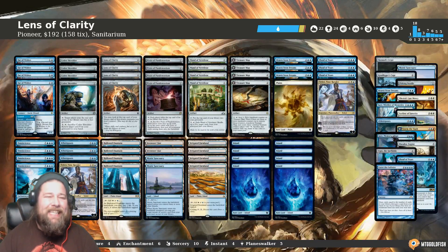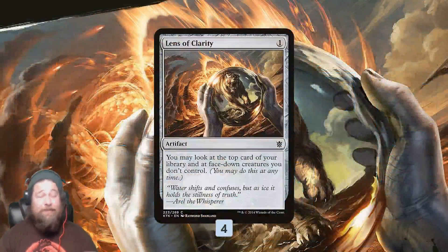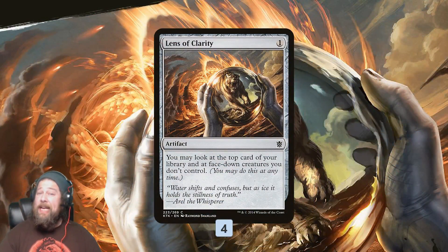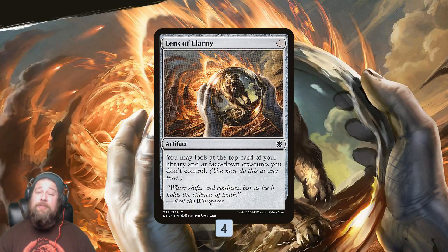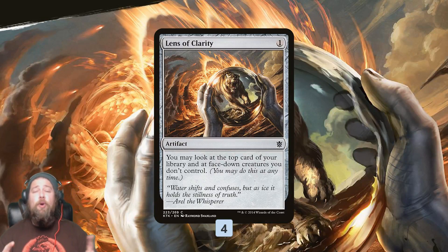So let's talk about this ridiculous Lens of Clarity deck for Pioneer, starting with Lens of Clarity itself. It's a one-mana artifact that allows us to look at phased-out creatures we don't control — that's not really relevant — but if our opponent plays a morph, we got them. More importantly, it allows us to look at the top card of our library.